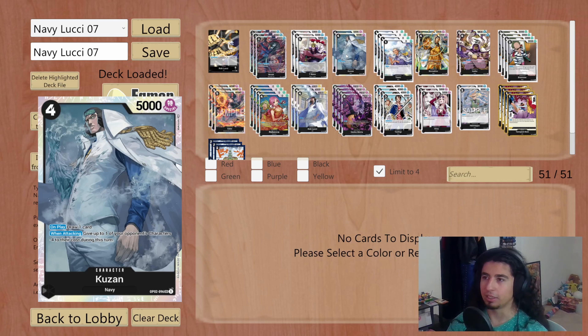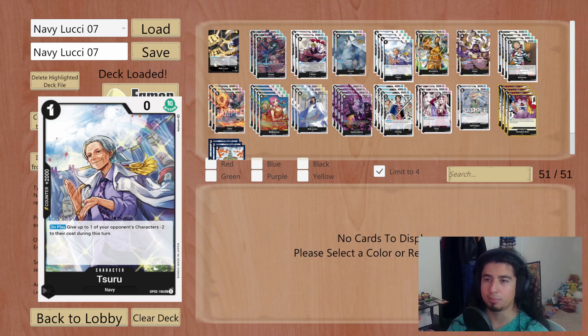Running two copies of the four-cost Kuzan — 5000 power, on-play draw a card, and when attacking we give one of our opponent's characters minus four cost. Against a lot of decks this is a card your opponent wants to remove on sight, as that minus four cost is very powerful, allowing us to KO higher-costed characters. As someone who's been playing a lot of Red Purple Luffy, if my opponent plays this before I'm going into my Nami-Gate turn, it really hurts. It replaces itself, so even if removed you still get value.